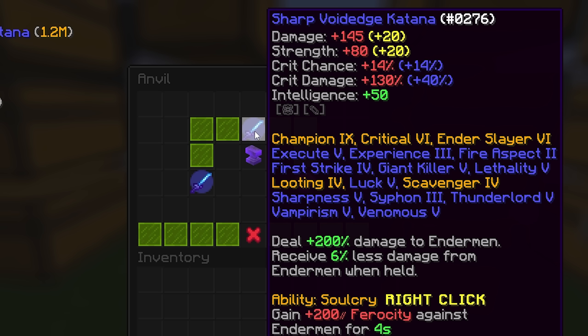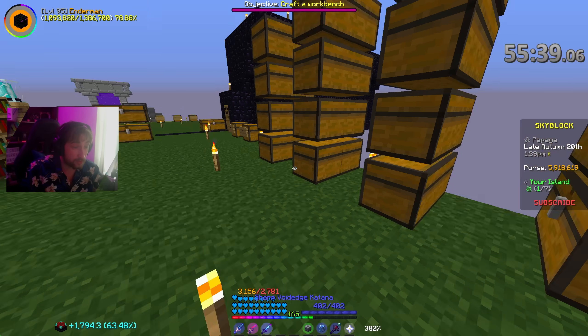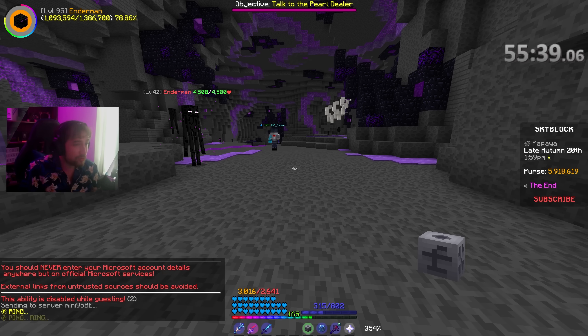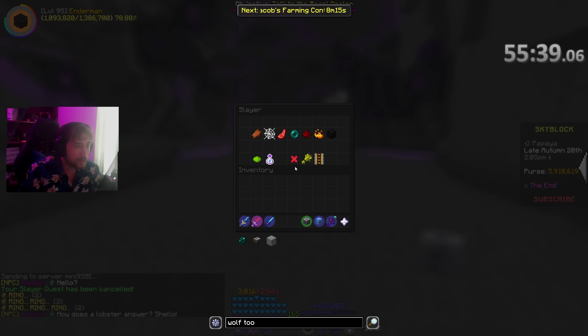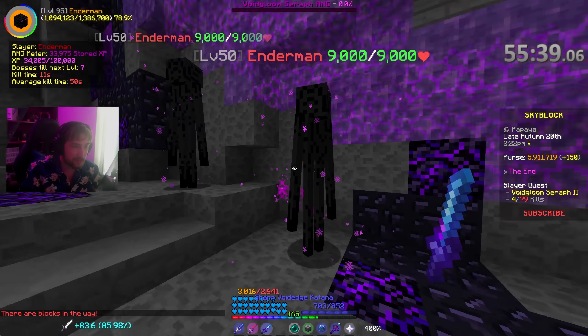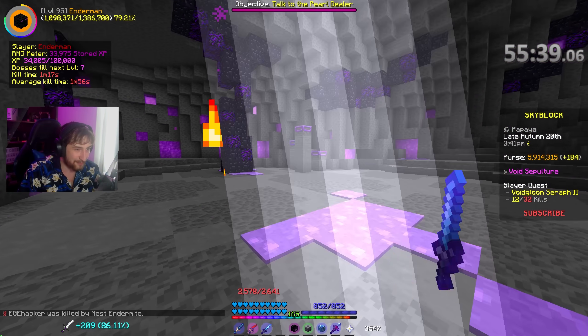Let's grab a Crit Six - we put Critical Six on our Void Edge Katana. We're actually going to be using this now. We're going to swap over to my Final Destination and try a Tier 2. I don't know how well this is going to go. We're doing 160,000 damage per hit. I can't wait until we can one-tap these guys.